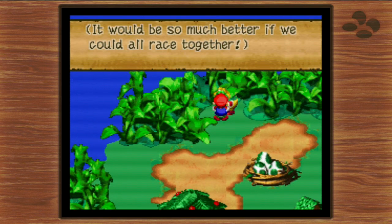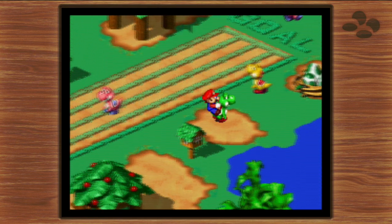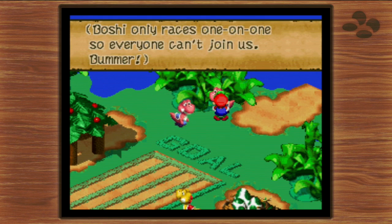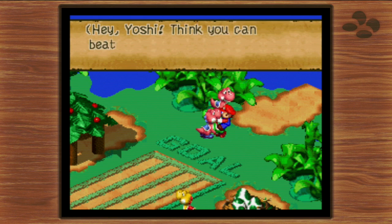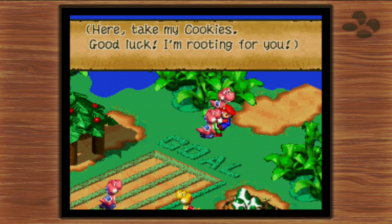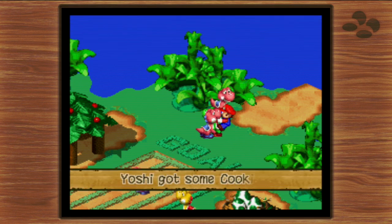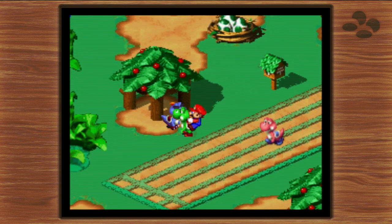There's a unique-looking character here — this is Boshi, the current head honcho of Yoster Isle, and he is not the friendliest Yoshi in the world. Boshi is the fastest runner but he's full of himself, and he only races one-on-one. He says you have to bring cookies to challenge him. We talk to another Yoshi who gives us his cookies to use. Now that we have cookies, Boshi will entertain the idea of racing against us.